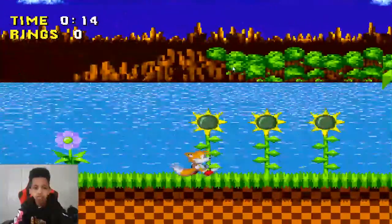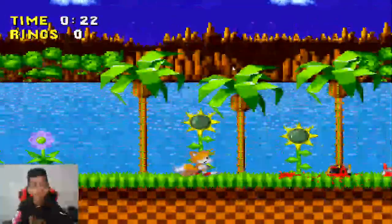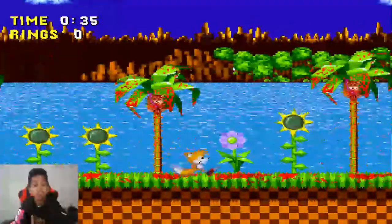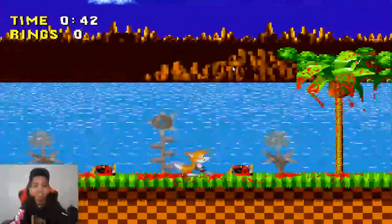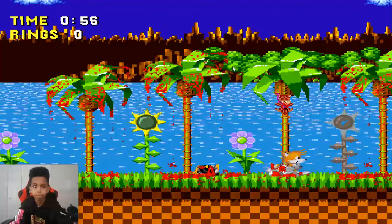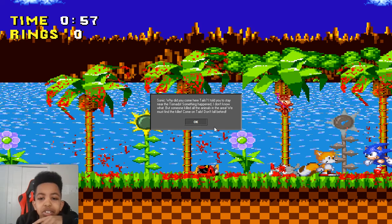How do you jump? You can't even jump — you just walk. This game is very different. It doesn't have the right song. Okay, this one I've never heard before. This guy doesn't look okay. Sonic: 'Why did you come here, Tails? I told you to stay near the Tornado. Something happened — I don't know what — but someone killed all the animals in this area. We must find the killer. Come on, Tails, don't fall behind.'